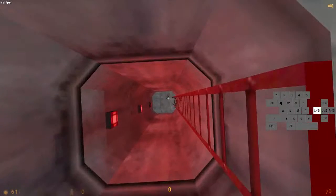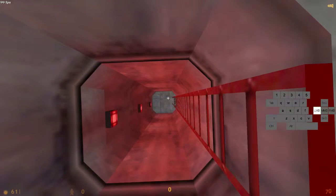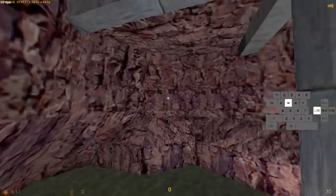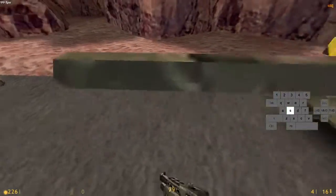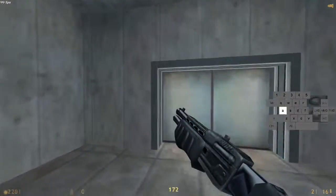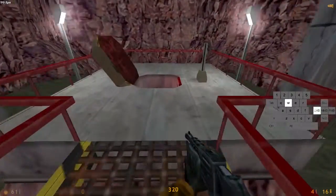You go down here holding W only, and when you're going down holding W only you want to press mouse 4 to trigger the script. Triggering it now and going back up, and I'm aiming right here — it's a bit precise so make sure you look where I'm aiming. You want to click this turret. I'll show it one more time but I'll show you how it works first.